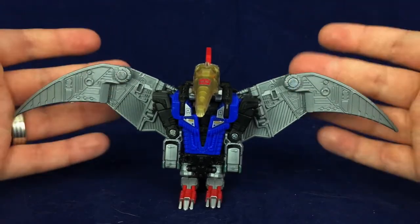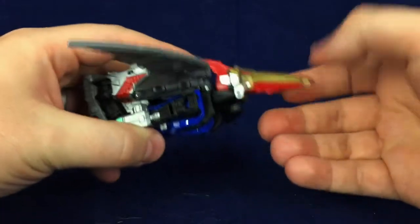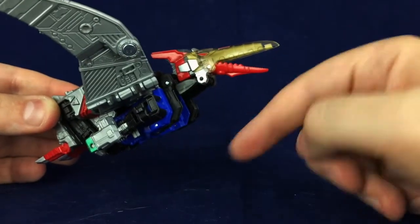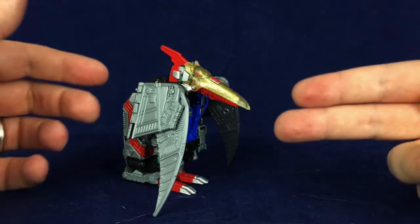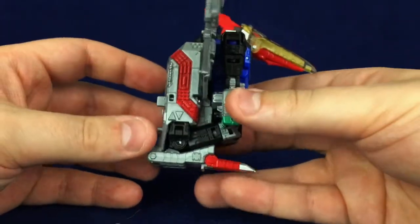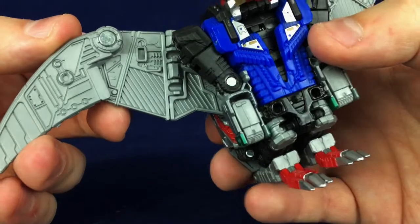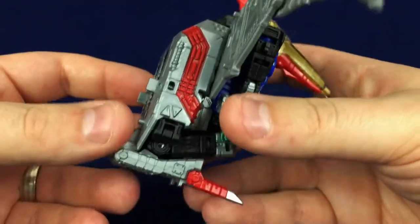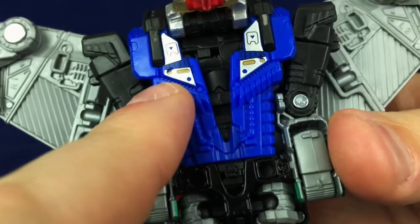Swoop is a pteranodon — pterodactyls don't look anything like this. I like how they actually added a hinge here specifically so you can have him flying along. I love that they did that — it's like just such an unnecessary thing, because that hinge almost never gets used for anything else, but it's very cool. You can also have him perched, kind of hunched over, which is cool too. Aside from the arms, he's a pretty solid little ball with wings. He's got some nice detailing, especially those wings — they did a really good job with those. And the back here has some nice detailing which we'll see more of in robot mode. He's got some nice details in the torso — this is what Sludge is missing.